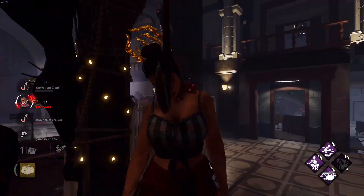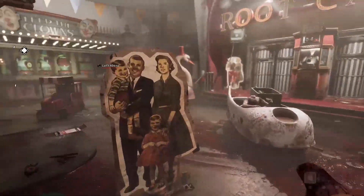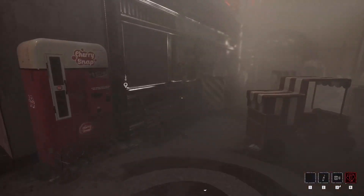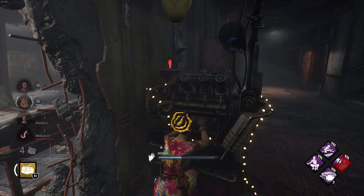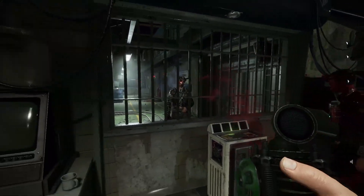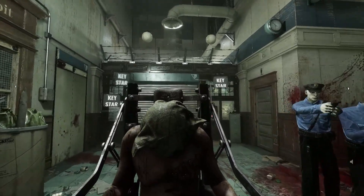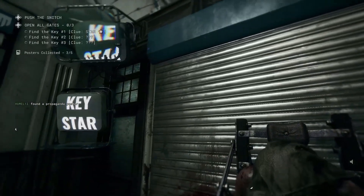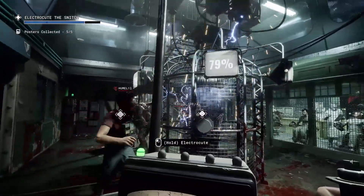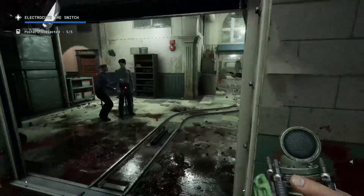The Outlast Trials also has more replayability than Dead by Daylight. Its objectives are more varied and engaging compared to doing five generators and opening the gates every single trial. For example, the snitch trial requires you to gain access to the prison complex, find the snitch, restart the power generators, push the snitch through all the gated areas — each requiring a specific key hidden within the trial area — then electrocute him and escape, all while avoiding your pursuers. It's far more interesting and requires considerable teamwork to achieve.